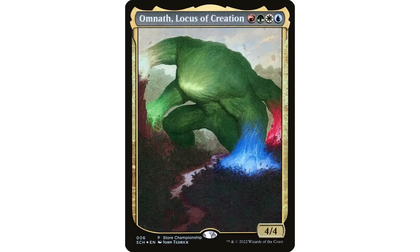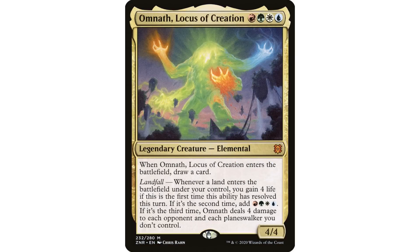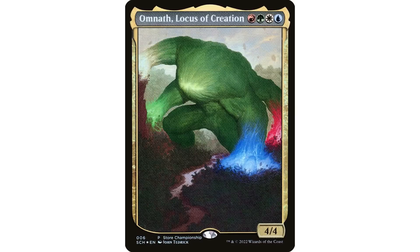I like all the different colors on the full-art Omnath, but I'm not sure how I feel about it. I'm okay with the original art, and I also kind of like when the card actually has its rules text on it so there's no confusion during a game. That said, a lot of people probably don't even know this exists — if you have an Omnath, Locus of Creation deck you might really like this full art to personalize your deck.